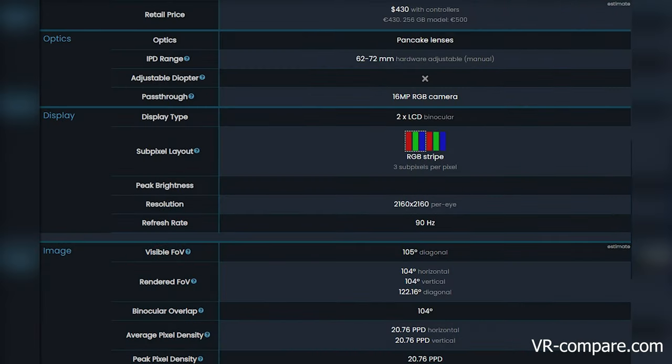Before that, here are the specs quickly. It has a 2160x2160 screen at 90Hz. It has the XR2 chipset, the same as the Quest 2 but clocked slightly higher. It has pancake lenses which are better than the Quest 2 — less god rays and better overall clarity. It has a 105-degree field of view, great weight balance, and the headset itself is fairly light.